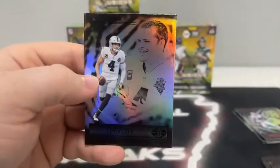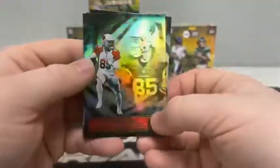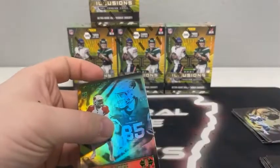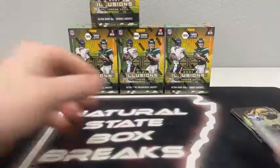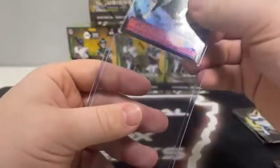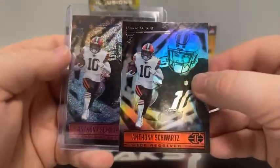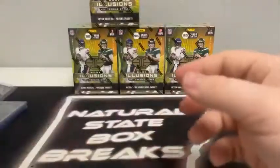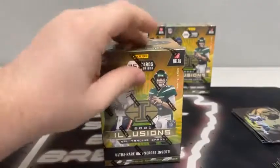Here's our last pack of box one. We'll start out with Rashad Bateman, Derek Carr for the Raiders. Our green is going to be Rondell Moore for Arizona. Got an Anthony Schwartz rookie card for Cleveland. There's Ezekiel Elliott and Jared Goff for the Lions. That Anthony Schwartz looks like a blue — not numbered, but I'm going to assume that's a pretty nice hit for Cleveland. Moving on to box number two. Not a bad first box.